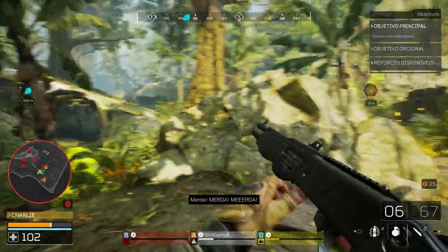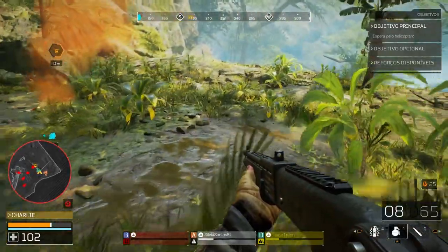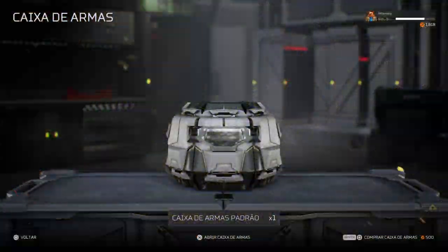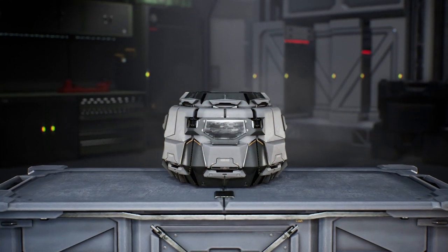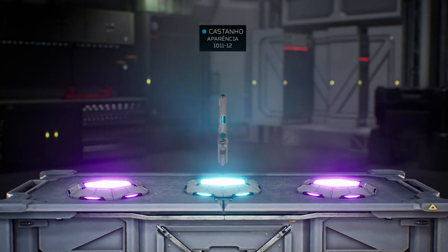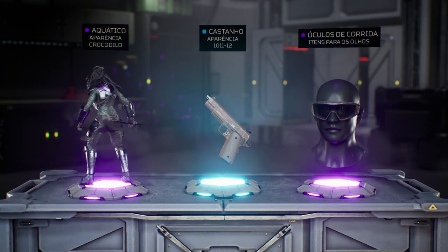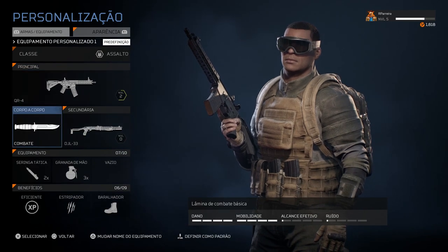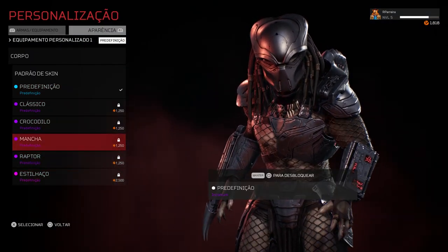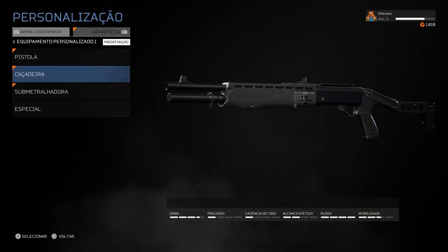Do lado dos soldados, o jogo comporta-se como o habitual FPS. Cada membro tem um arsenal composto por metralhadoras, pistolas e granadas, assim como kits médicos para se curar. A experiência ganha nas missões permite obter caixas de loot com novas armas e skins colecionáveis, que depois de desbloqueadas podem ser adquiridas com moeda do jogo, que podem encontrar durante as missões. Há dezenas de elementos de caracterização não só para os soldados como o próprio predador, mas além dos itens cosméticos, há também armas para desbloquear.